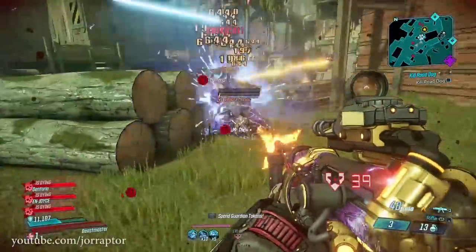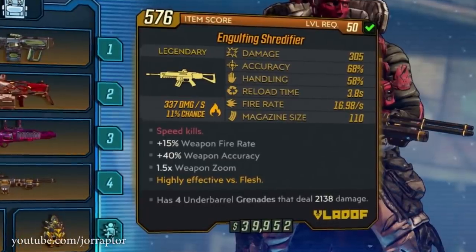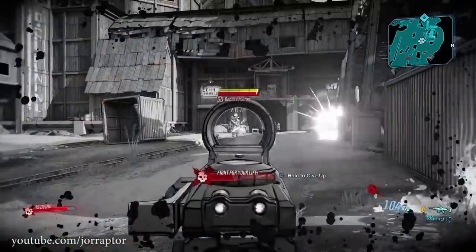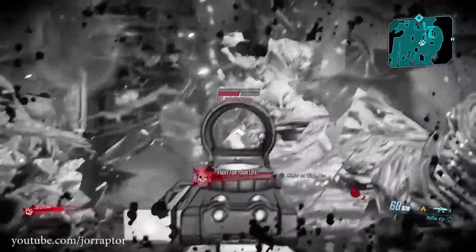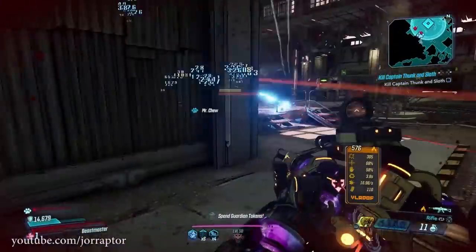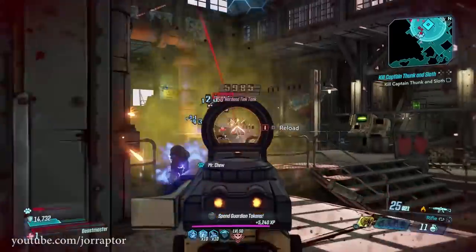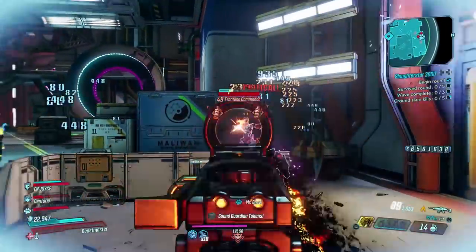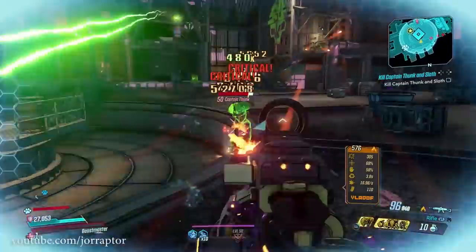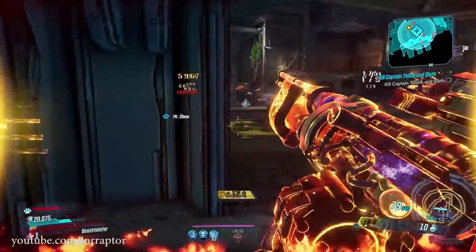One of my favorite assault rifles by far is the Shredifier, which as the name suggests shreds the health of enemies. I found this in an incendiary variant at one point and if you use that against flesh then you will see the health bar go away in no time. The fire rate is the standout here in combination with an amazing magazine, and I even got increased fire rate on this weapon with the speed kills red text.